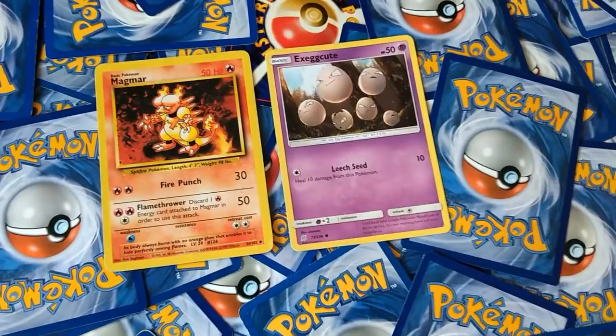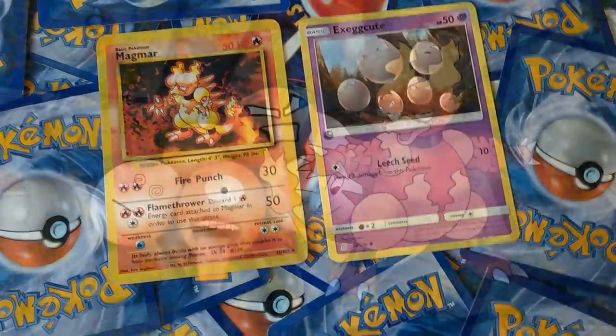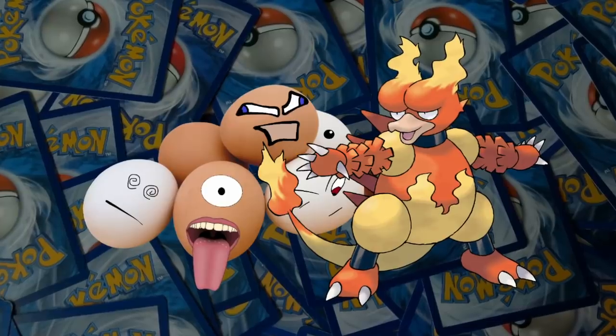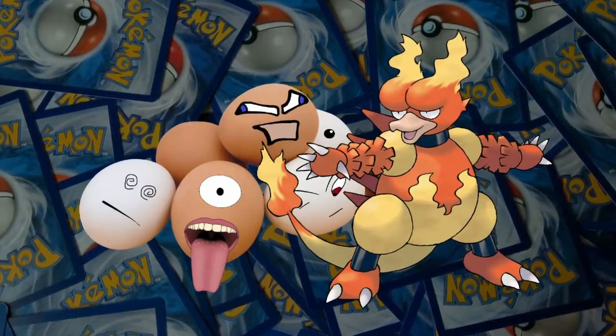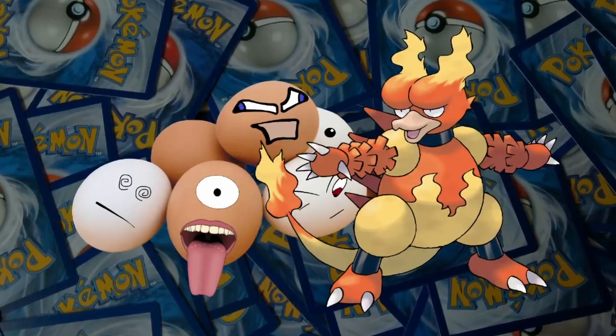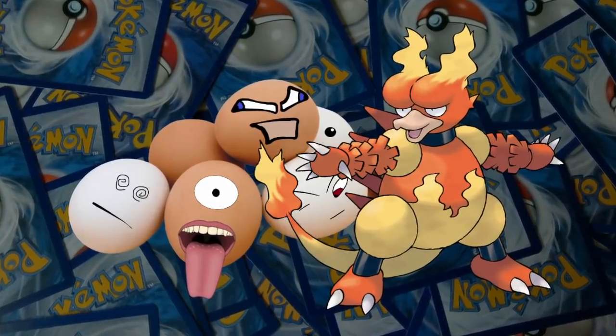It looks like we're going to be using Magmar and Exeggutor for this one. It's actually a pretty good pairing as far as weaknesses go — Exeggutor covers all three of Magmar's weaknesses, and the fire type can easily take down quite a few of the grass and psychic type's main foes. Okay, let's have a look at the team.